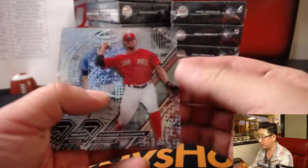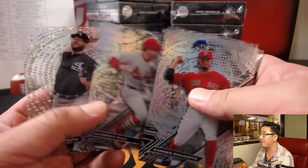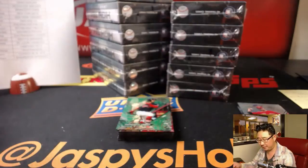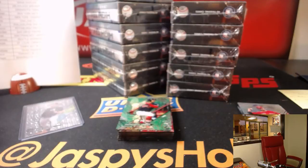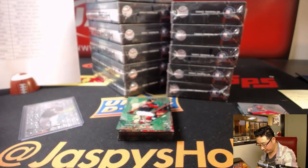A lot of fun parallels to chase here. We're going to start off — if you look up cardboardconnection.com, there will be a variation guide, a pattern guide that you'll be able to check out. We're going to start off with Lucas Giolito, 145 out of 250. That one will be for the White Sox — that'll be Patrick Edwards. Patrick Edwards with that one starts us off.